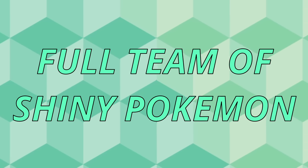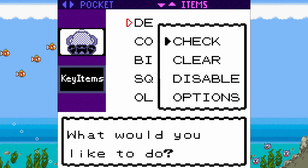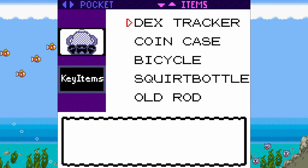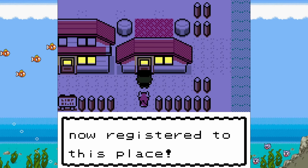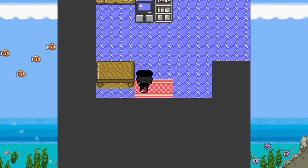Secondly, I want a full team of shiny Pokémon. The odds of finding a shiny Pokémon in this game are 1 in 8,192, but this game has a bunch of amazing features, including its own shiny hunting method, which I'll get into later in the video. Third, I want to buy a house. Believe it or not, this game has a functional housing system where you can purchase different properties across the Kanto and Johto regions, and even customize the interior.